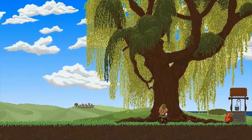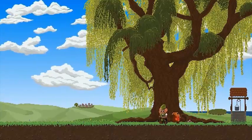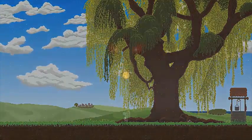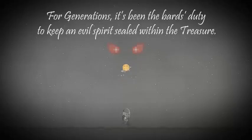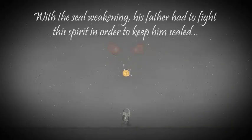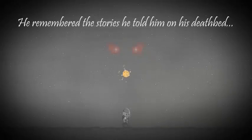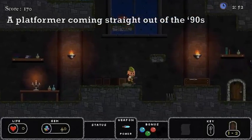This is the story of a Bard and his family's treasure — the Bard's Gold. For generations it's been the Bard's duty to keep an evil spirit sealed within the treasure. The seal weakening, his father had to fight the spirit in order to keep him sealed. He remembered the stories he told him — on his death, he must recover the Bard's Gold before it is too late.